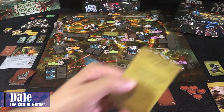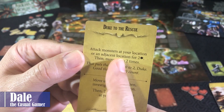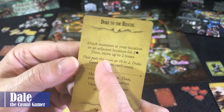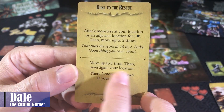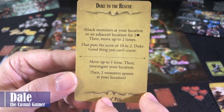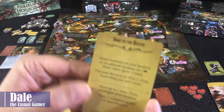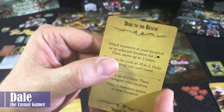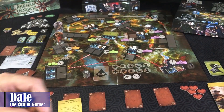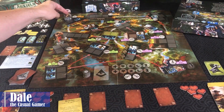Then over to Ashcan Pete. He can attack monsters at his location or an adjacent location for two damage, then move up to two times; or move up to one time, investigate, and then two monsters spawn at your location. I'm going to do his top ability, doing two damage to this wrecker, then have him move up to that location. It's risky because the next two cards I draw will use the bottom ability.